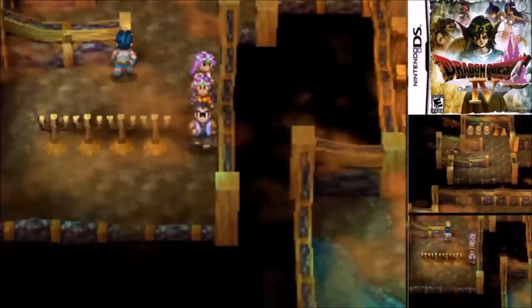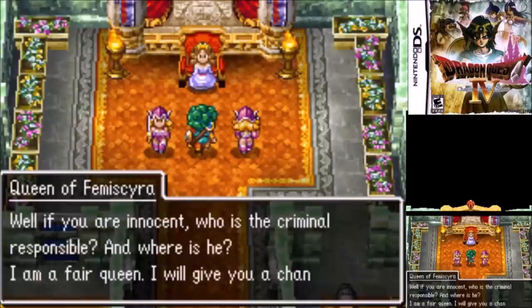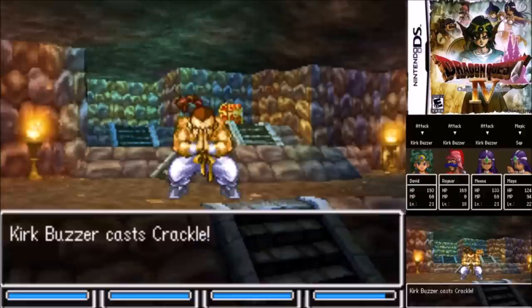Number 17: The Cave South of Gardenburr of Chapter 5. Apparently the justice system in Gardenburr is guilty until proven innocent, because you're accused of stealing the bronze amulet by the Queen, but then you're tasked with finding the real crook. So not only do you have to go through this horrific maze-y cave, but you have to lock up one of your own party members as collateral too. There is some decent treasure in here, but it's very easy to get lost, and to top it all off, there's a pretty difficult boss fight at the end.